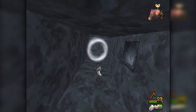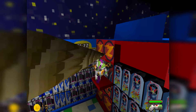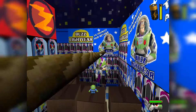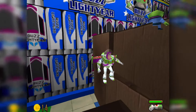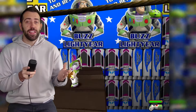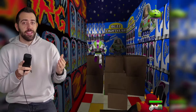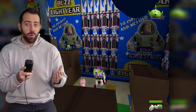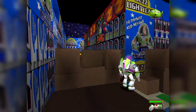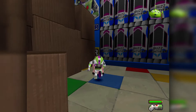You might think that doing the same objectives in each level grows tiresome, but the game actually does a few things to keep this routine feeling fresh. Firstly, the game gives you a lot of freedom as to when and how you go about doing these objectives. If you don't feel like doing anything other than collecting 50 coins, that's perfectly fine. Once you get one token in a level, you have the option to move on to the next or continue in the level you're in. You can tackle any objective in any order, which really helped me stay engaged. You can also come back to any level at a later time to complete objectives you may have missed, and it stops you from feeling forced to do something you don't want to do.